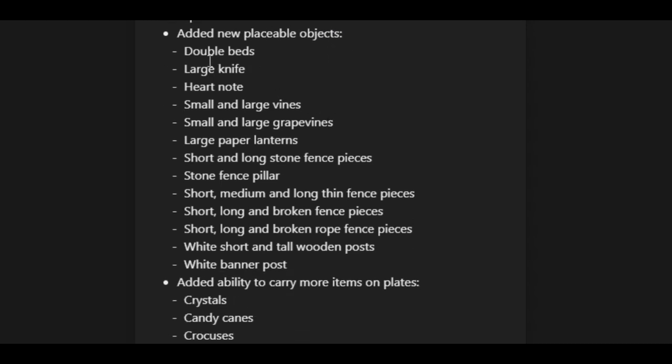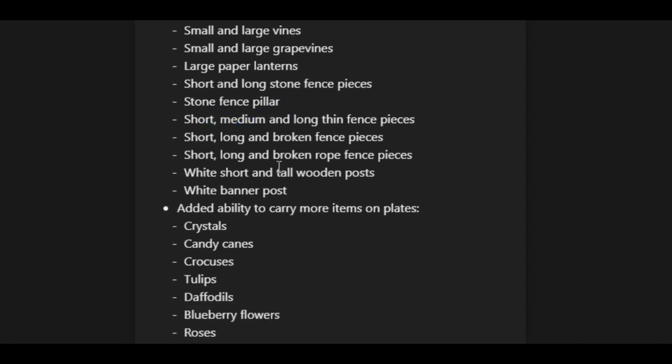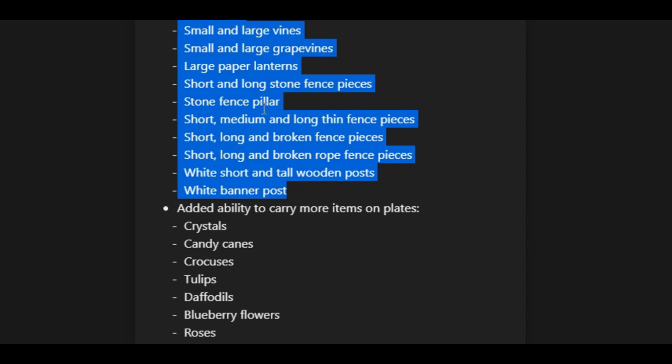They added new placeable objects: double beds, large knives, heart notes, small and large vines, small and large grape vines, paper lanterns that are huge, stone fences, pillars — all kinds of really cool stuff like that. There are a lot of excellent items in here, some that might actually be a little bit confusing, which I'll get into in a moment.